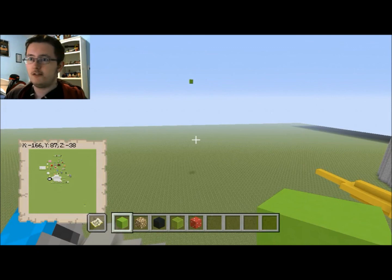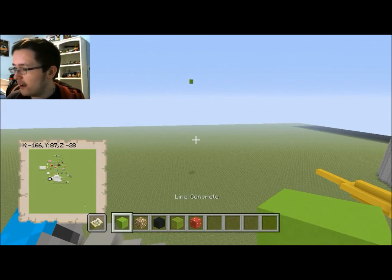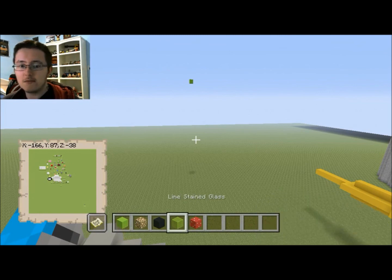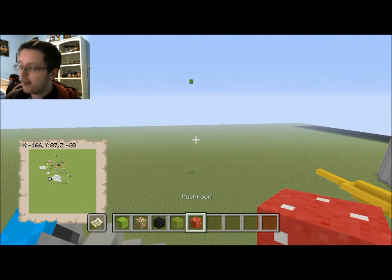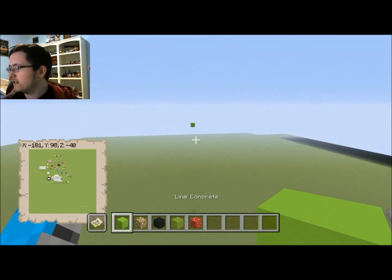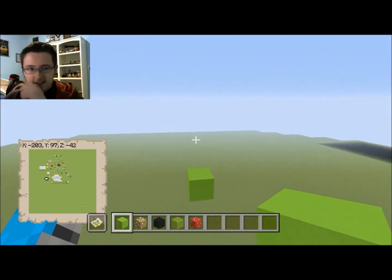Blocks you're going to need for this build are lime concrete, glowstone, black concrete, lime stained glass, and any random block of your choice as a placeholder — we place it down and then destroy it anyway. I'm just going to use mushroom because it's going to stand out a lot from the rest of the build.